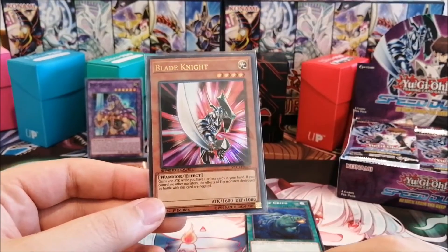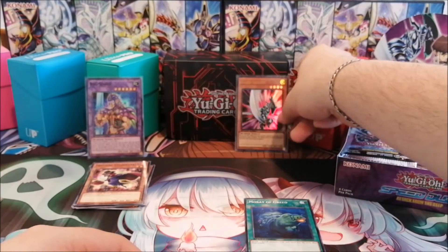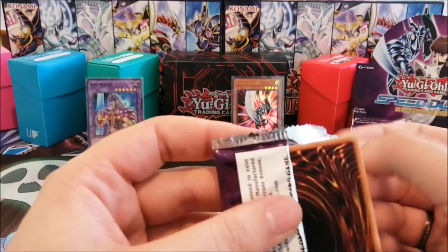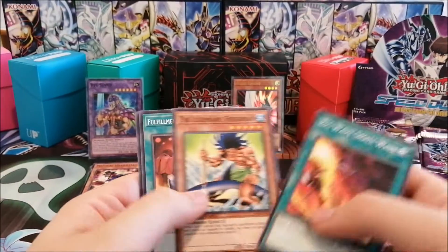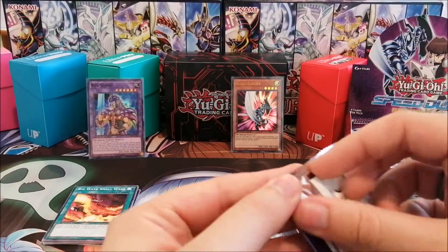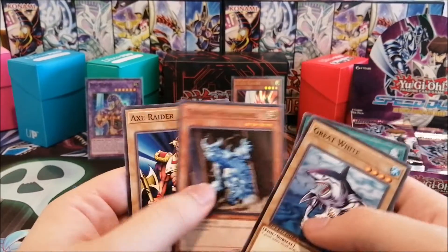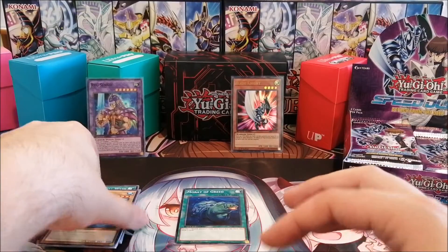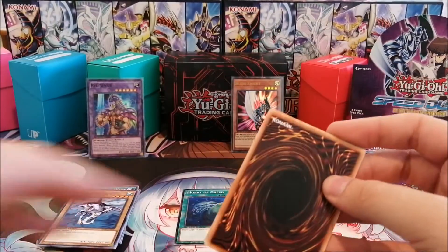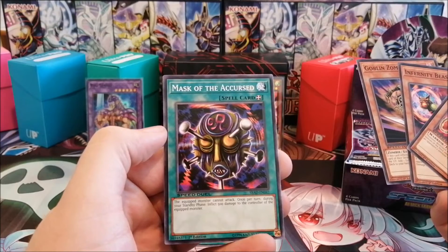That effect is very good against Apprentice Magician and Magician of Faith. There were a lot of other flip effects back in the day — Man-Eater Bug, Mask of Darkness, old Vindictive Magician — so many mean flip effects from Goat Format. In Speed Duel format it's mostly relevant for those first two. Big Wave Small Wave — we have a lot of water monsters in this set, which is cool. Moray of Greed is just a very long overdue reprint that I want more of because it wasn't easy to get. We also have Umi and Axe Raider, but still no Warrior Dai Grepher.